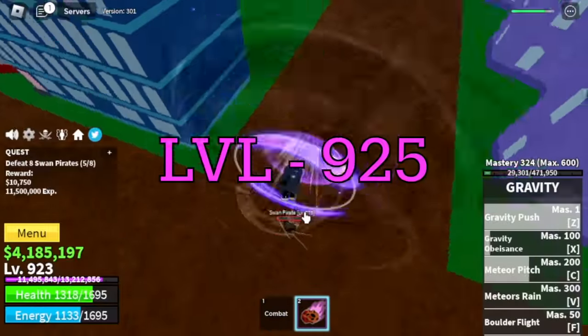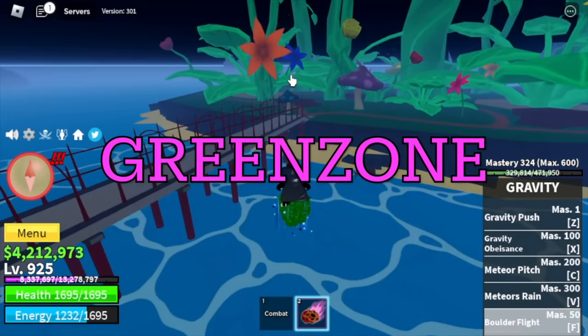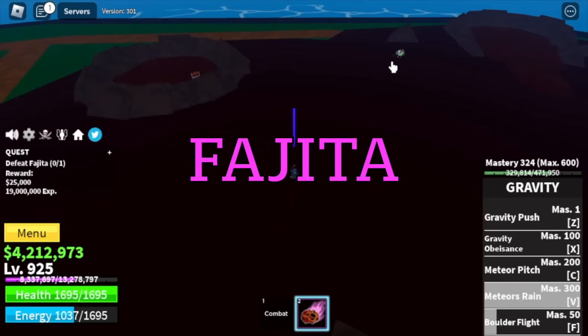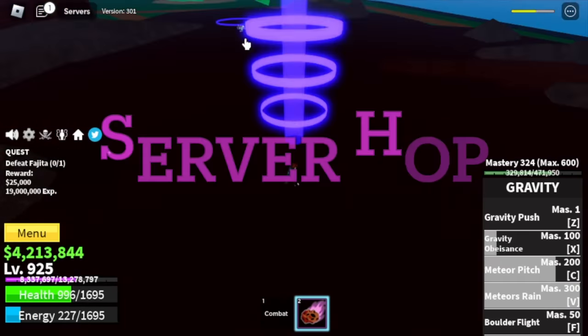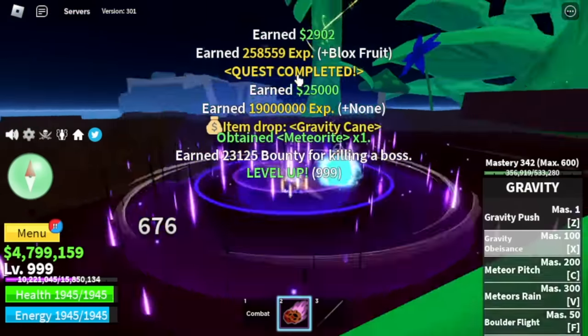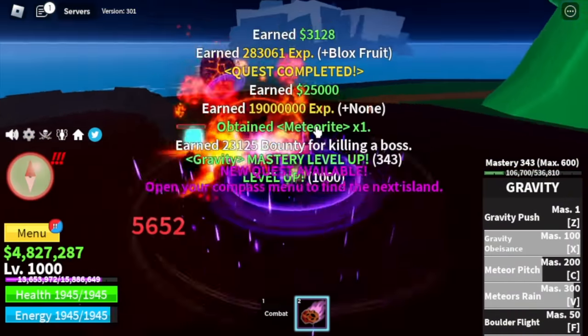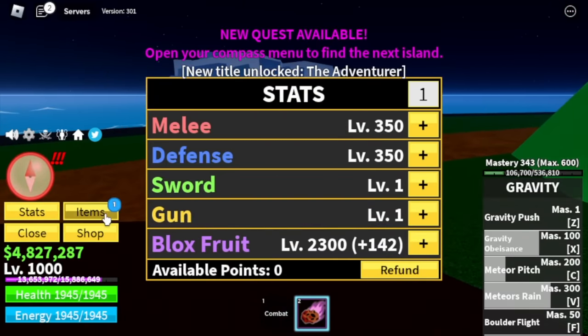At level 925, we are moving to our next island: the Green Zone. We're going to target Fajita — this is a gravity versus gravity fruit user fight. Server hop here until you reach level 1000. By the way, did you notice that his fruit is not reworked? Sad Fajita. For the stats: Melee Defense 350, Block Fruits 2300.